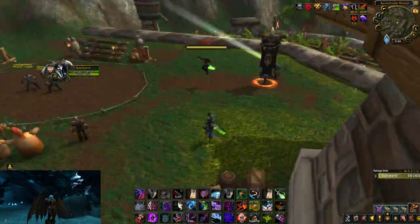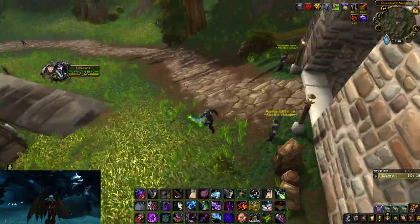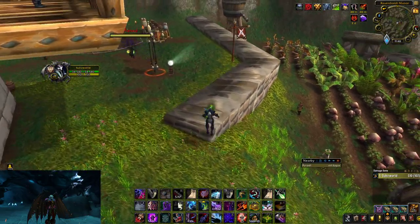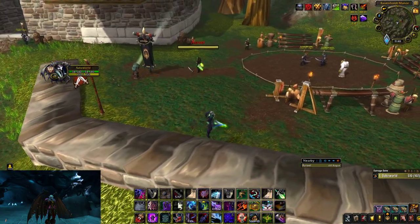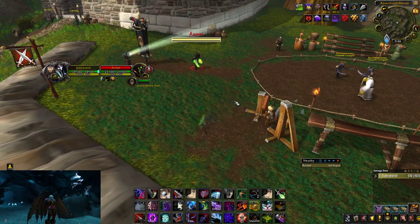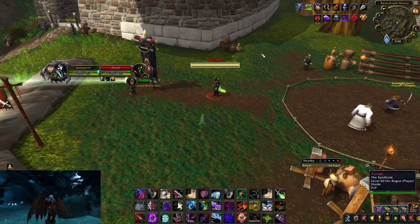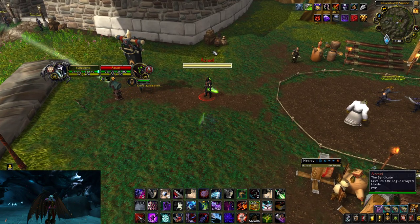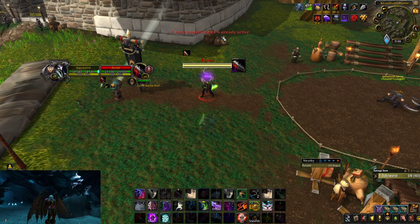Today I just wanted to give you guys some tips and tricks on a few things I've learned playing Rogue over the years. One of them is that when you sap a target, you can't double sap him right away because it says 'a more powerful spell is already active.' So I'm gonna sap him, spam sap, and it's gonna say that.